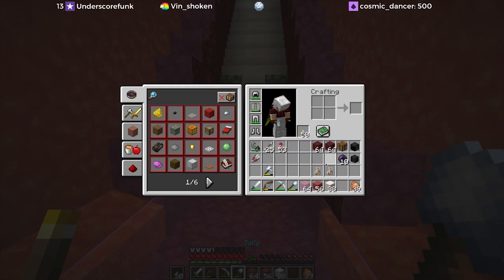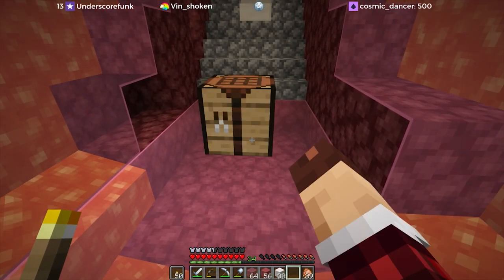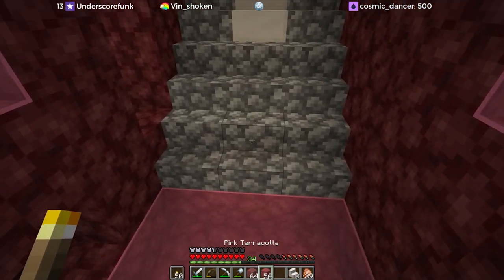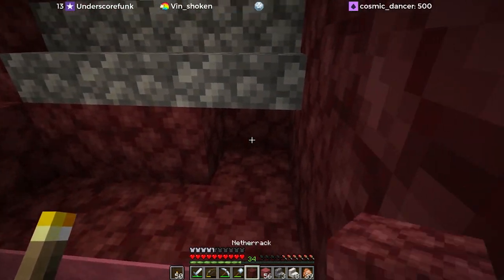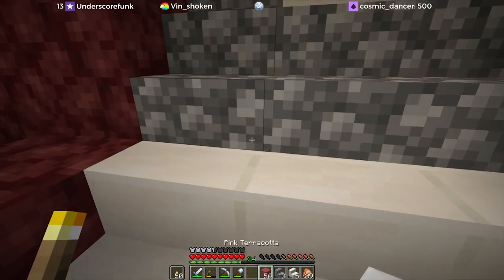First things first, we need to make some stairs and replace these cobblestone stairs — it's bugging me. We'll replace some of these and then we'll know what we're dealing with underneath, which I think is just netherrack as far as I can tell. Looks like we're going to need more than eight.